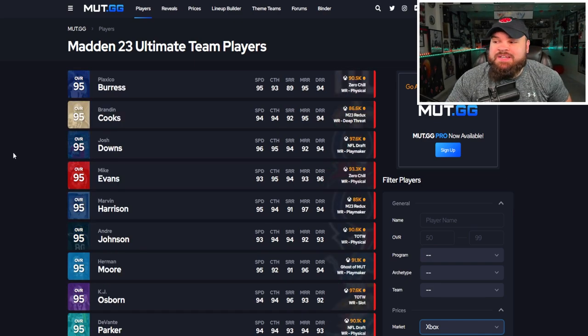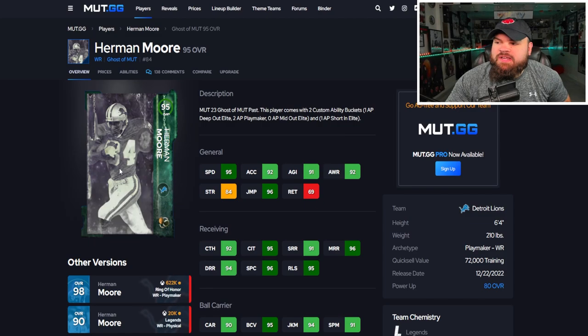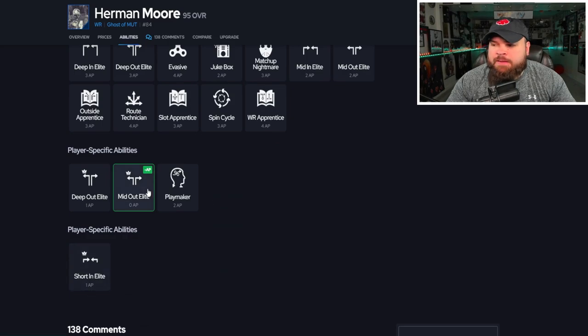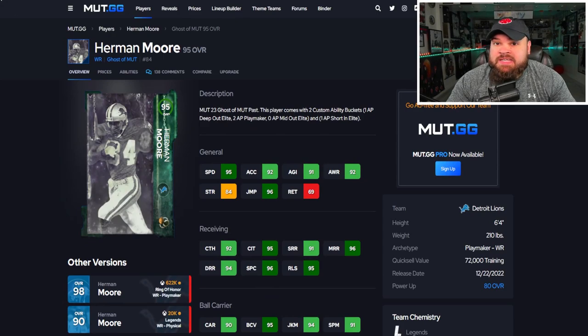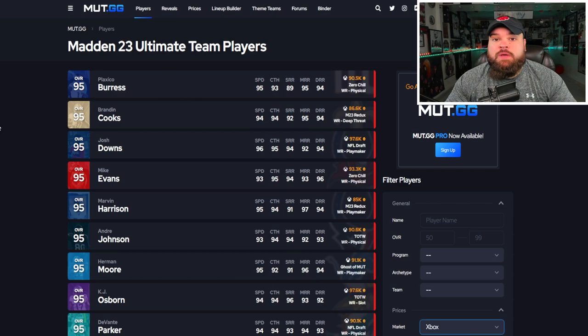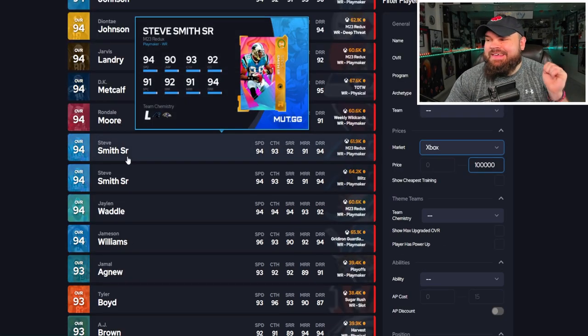Now at 100k it's a little rough — I'm honestly stuck between two cards. The first is Herman Moore: six foot four, a taller receiver with really good route runnings. Speed isn't quite all the way there — he can be up to 97 with the sugar rush track card. The reason I put him here is he can get short in and mid out for one AP. Compared to everyone else, you're really looking at one AP short in elite, and I really don't want to spend two AP on short in/short out.